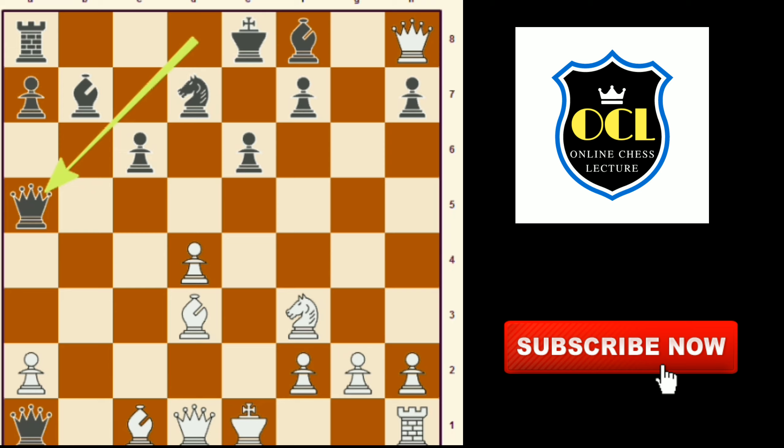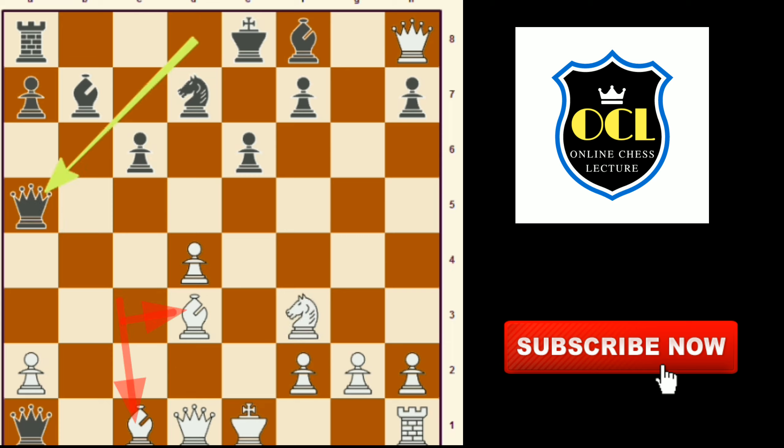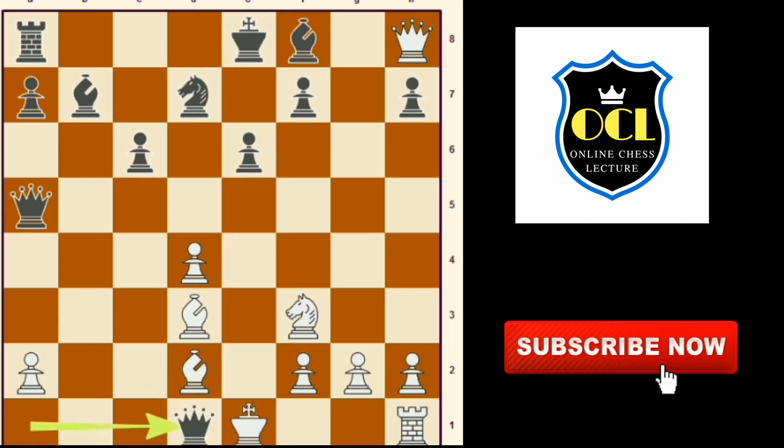What if knight to d2? Then queen to c3. What if bishop to d2? Then queen takes d1 check, king takes d1, queen to a2.